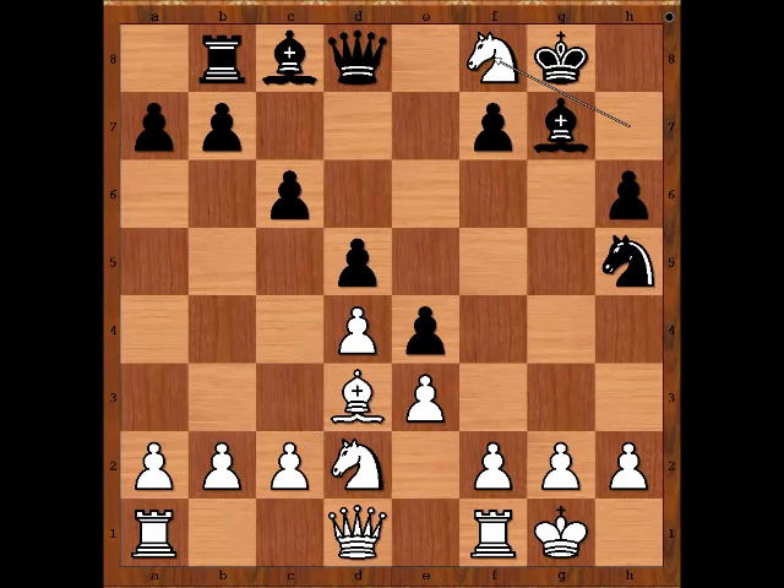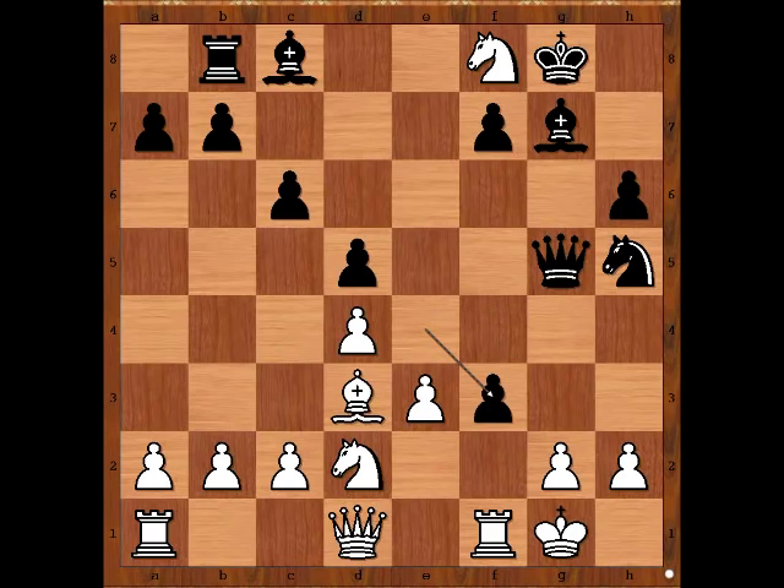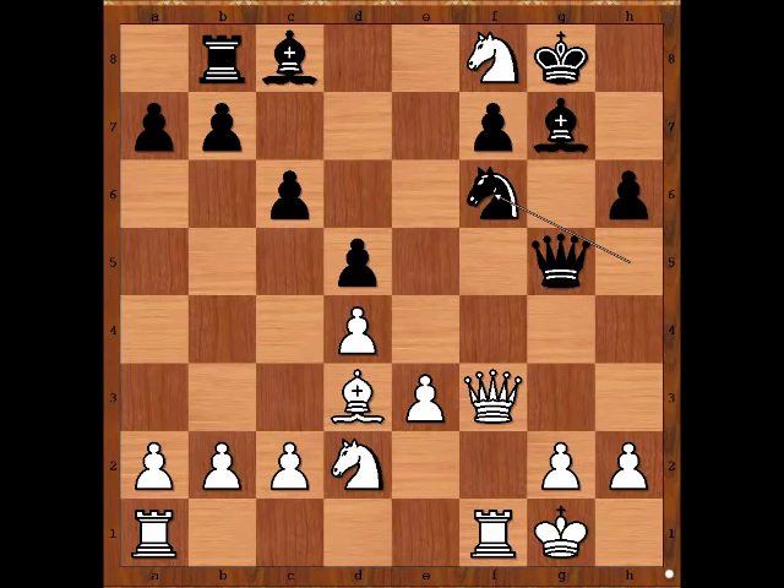So Laughland played queen to g5. f4, attacking the queen. Pawn takes pawn en passant. And the best way to recapture is with the queen, threatening check. Knight to f6, defending the f7 pawn. How would you continue now? And remember, Nigel Short has only a couple of seconds to make each move.